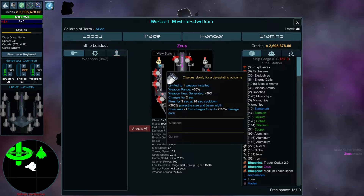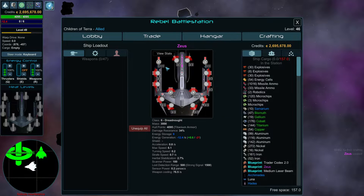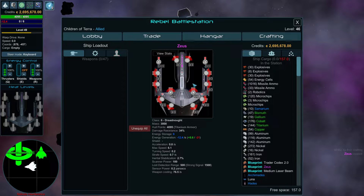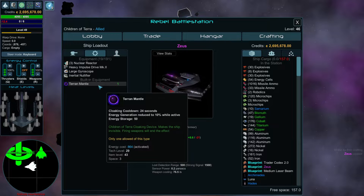Where's the gun layout? These weapons charge slowly for a devastating outcome. Limited to one weapon installed — range 50%, heat generator minus 50, charges for two seconds, fires three with a 20-second cooldown. 200% projectile size and beam width, consumes all flux. So it's got two capital-destroying weapons — I can put two Vengi death rays in this thing. These other guns are just triple barrel guns. I don't even know where to start with this thing. It's nutty.